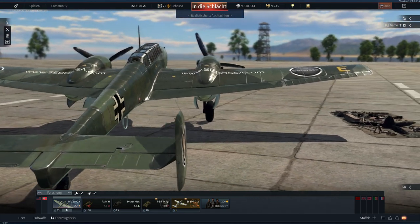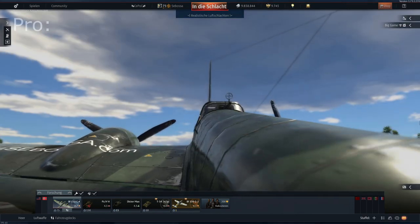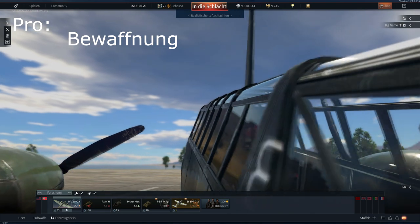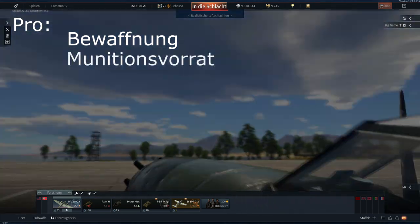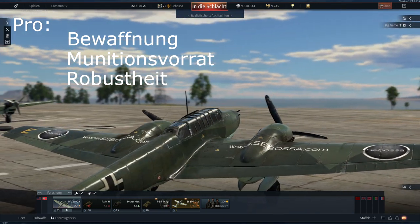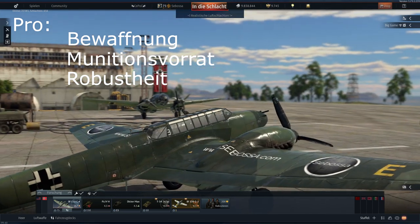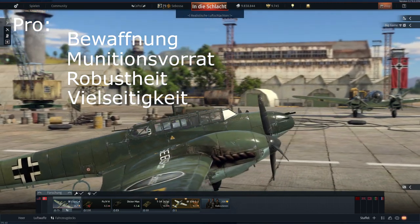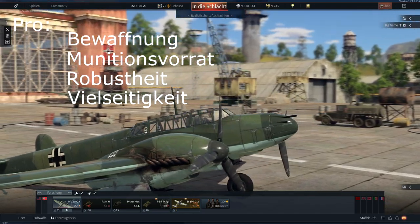Zu den Stärken der Bf 110 zählen ganz besonders die Bewaffnung mit zwei 20mm Maschinenkanonen sowie vier Maschinengewehren, der Munitionsvorrat, der als durchaus üppig bezeichnet werden kann, eine Robustheit, die so manchen Gegner die gesamte Munition in die Bf 110 versenken lässt und das Flugzeug fliegt immer noch weiter. Und durch die optionale Mitführung von Bomben eine Vielseitigkeit, welche dieses Flugzeug auch in den gemischten Schlachten zu einer nützlichen Option werden lässt.